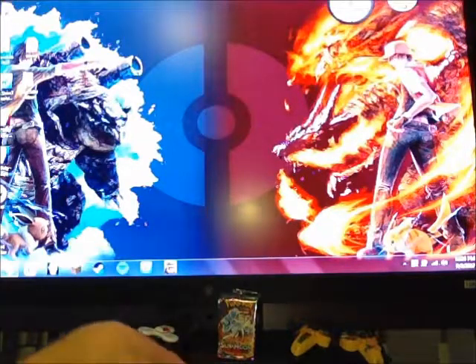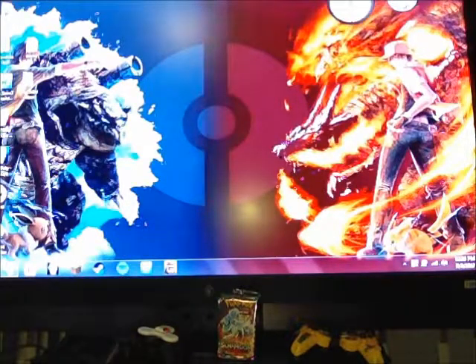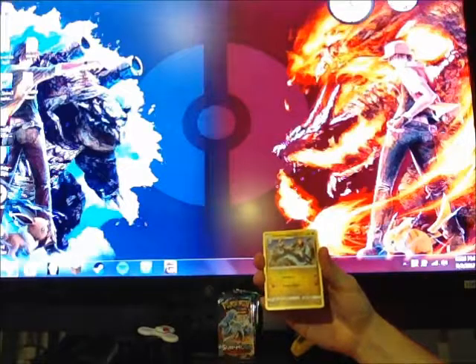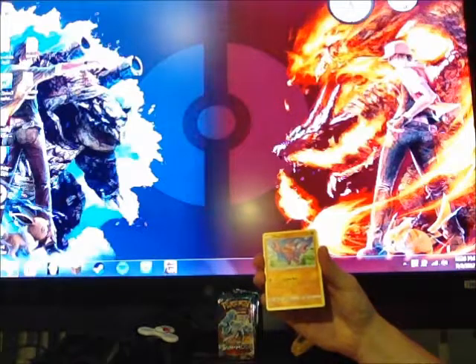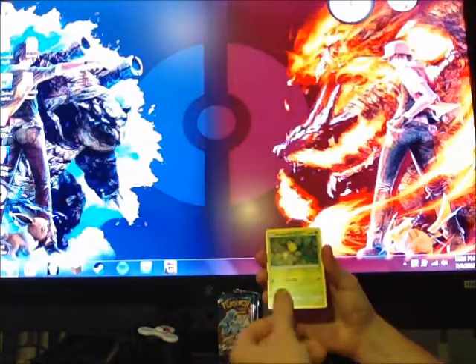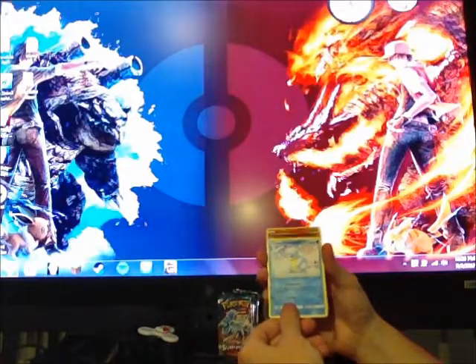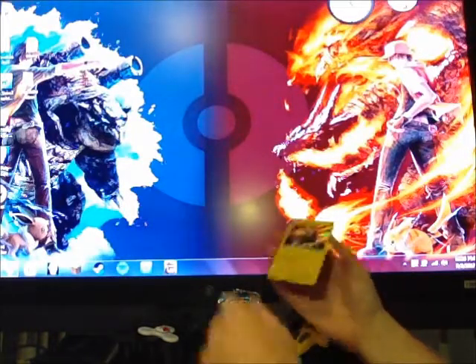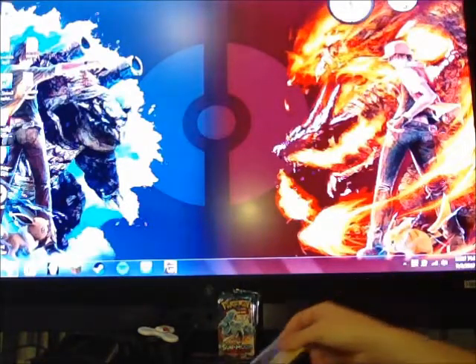Let me get this pack open real quick — one, two, three, four from the back. We got a Water Energy, Altar of the Sun, Hakamo-o, another Glyscor, Alolan Geodude, Gligar, Bellsprout, Cottonee, Alolan Sandshrew, a Reverse Holo Salandit, and a Holo Alolan Golem. We got the whole Alolan Golem line! These guys are actually pretty snazzy — I like the Golems.